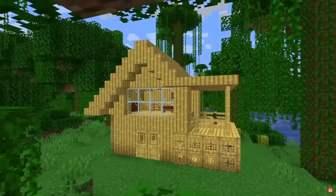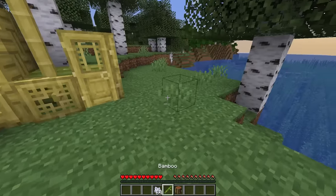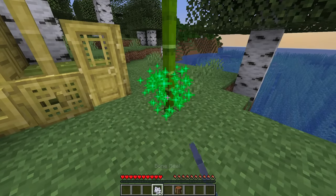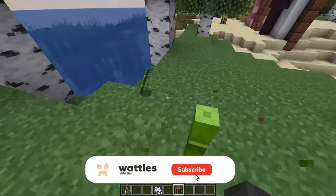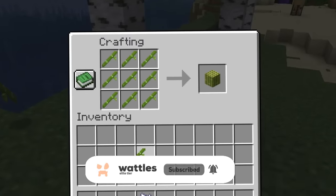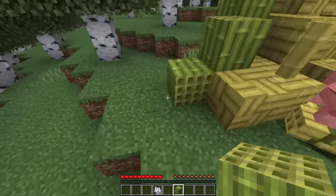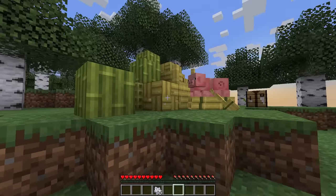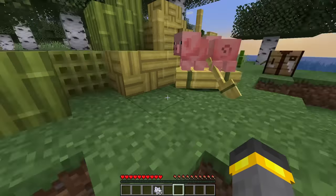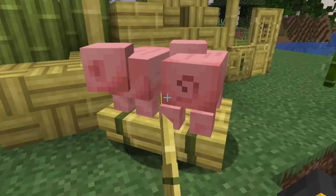Two beautiful wood families in 1.20 — first off we've got bamboo. This was announced a long time ago. To get bamboo wood you've got to farm the bamboo plant, then craft it. You can break it down further, or just place it and admire it — it's not only yellow wood but also green wood. There's a fancy new boat too that pigs seem to actually love.